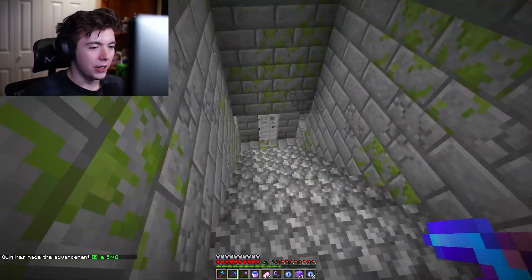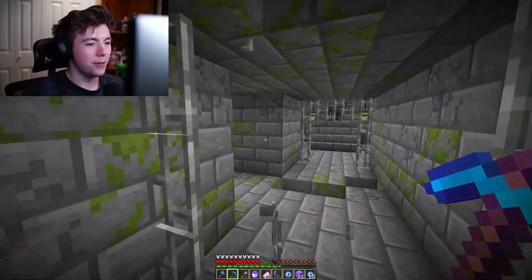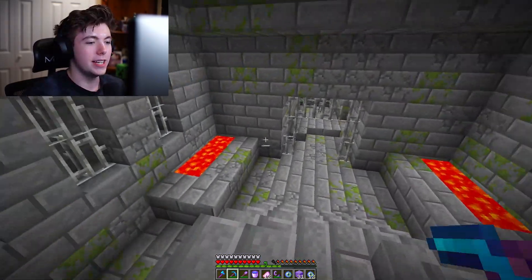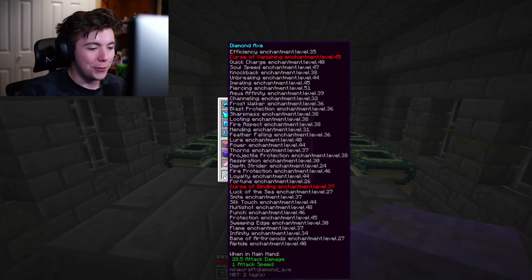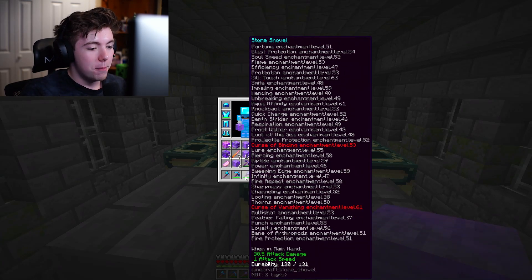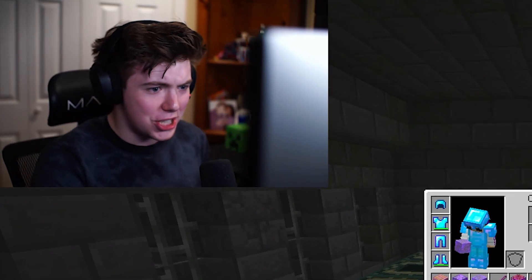I just want to find the portal room — I could tear through this stronghold. The portal room is literally right here. Still can't break the portal frames even though my pickaxe is so overpowered. My axe does 28.5 attack damage, and this shovel does more damage than my axe — should I just be using a shovel for this fight?